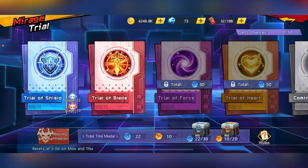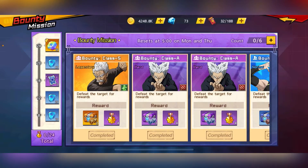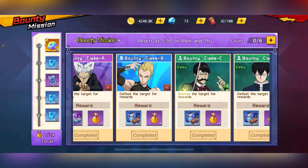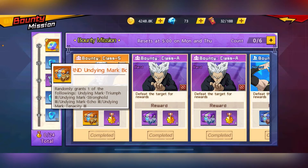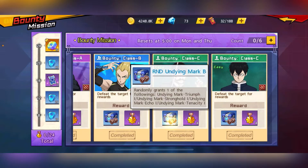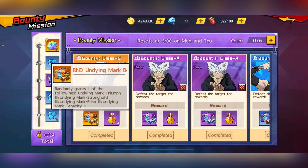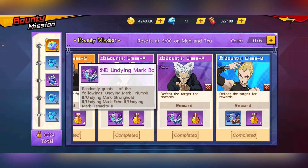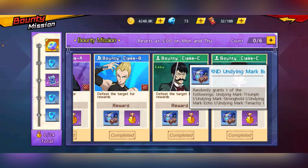Next is the Bounty Mission at the bottom. It has two parts: the Bounty Mission and the Bounty Mission in third. The Bounty Mission has four types of quests: Class S, Class A, Class B, and Class C. Each class grants different rewards — Class S gives Mark 3, Class A gives Mark 2, and Class B and C give Mark 1. Class S is the most difficult, Class A is slightly less challenging, and Class C is the easiest.